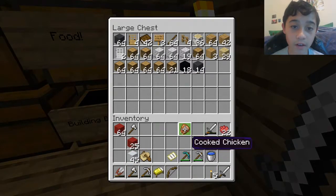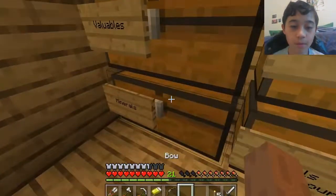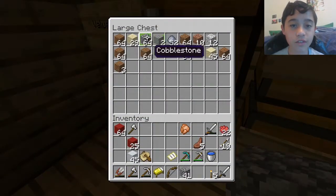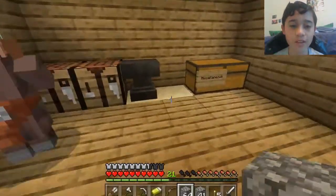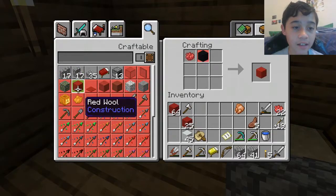We just need red and white. We're probably gonna do a little more. But what we mainly need is stone bricks. So we're gonna go in the minerals here and take care of that. We really don't have that much cobblestone.